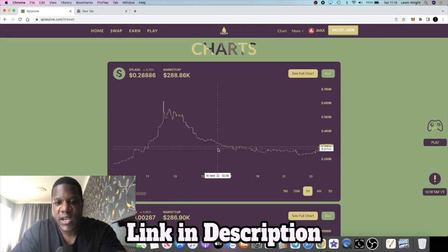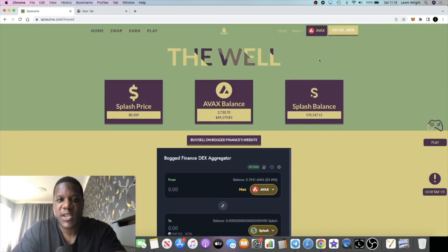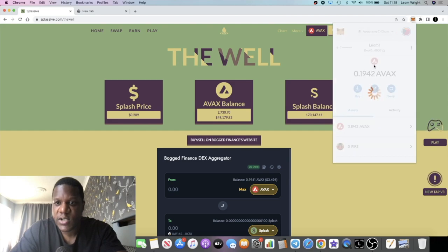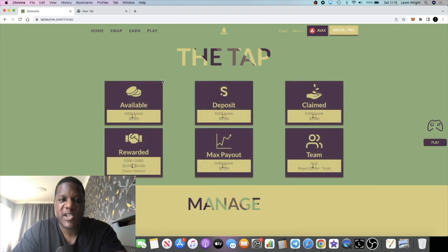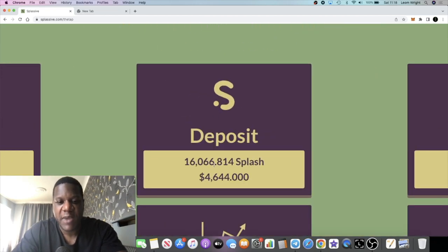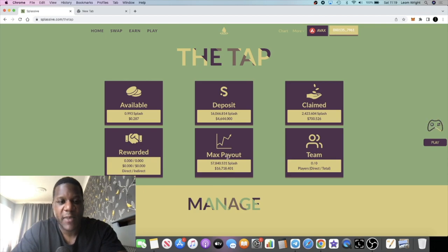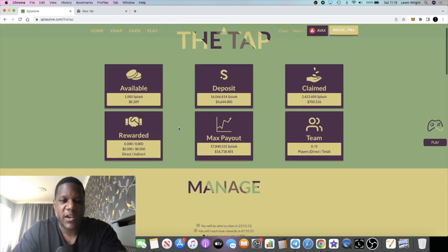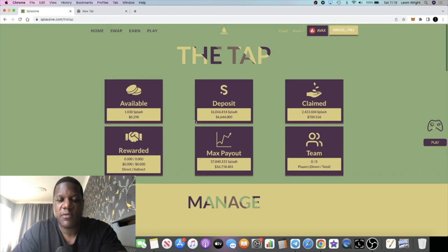The cash is coming in. I did buy some more Splash yesterday as well, just to speed up the process of getting my other account to max payout. Let's have a look at the other account. None of this is financial advice — I'm just showing you what I'm doing. The plan has been to get maybe two to three accounts to max payout, and as you can see this one is more than halfway towards max payout.